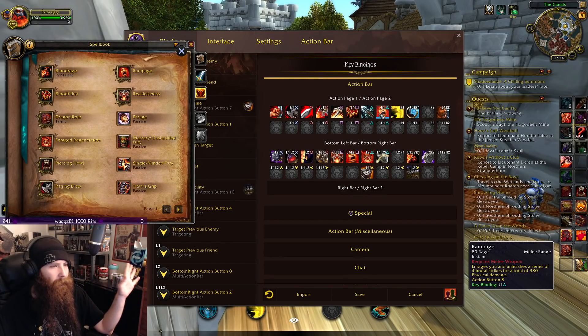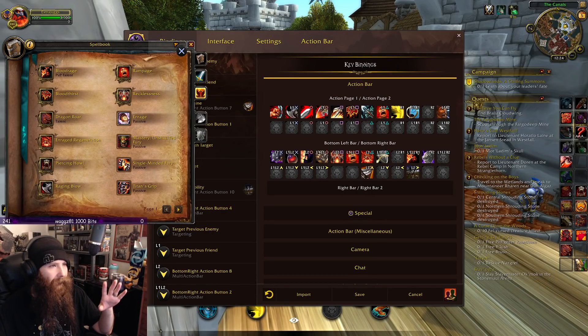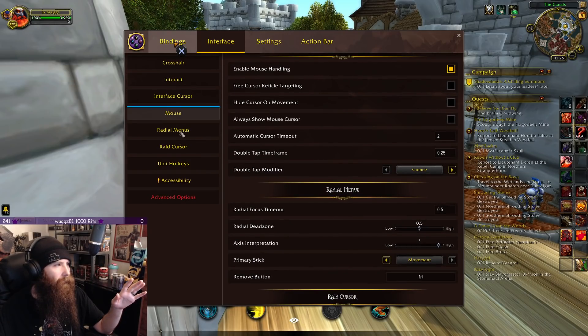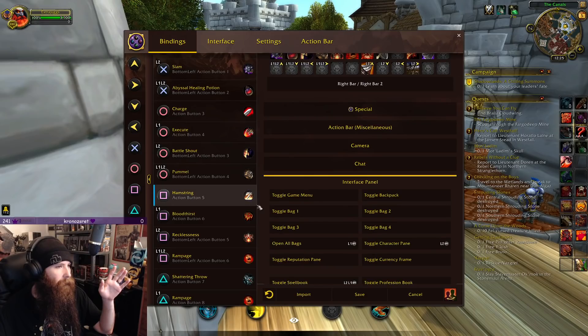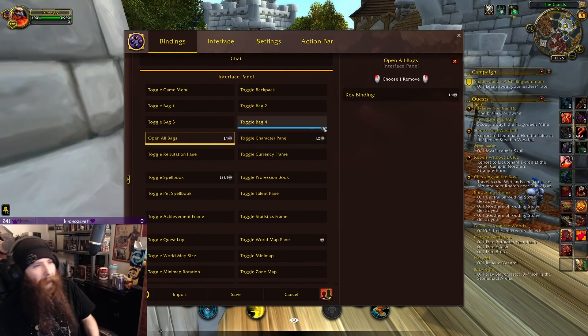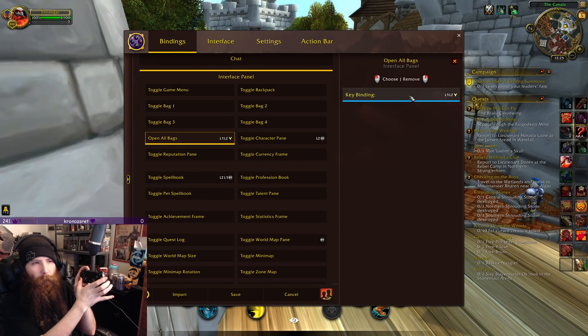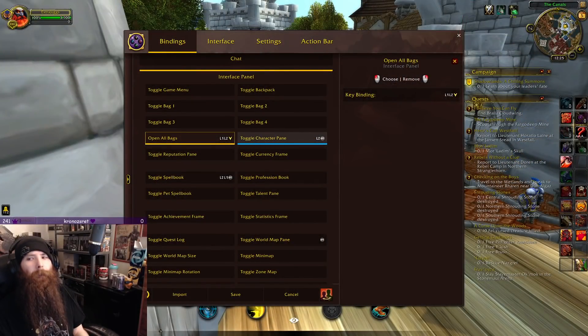This is completely different from another character I have — a different association. As you can see, I have a bunch of keys already bound here. If I'm specifically looking for something like Interface, I want to go ahead and find 'open all bags.' Here I can click that and assign the input I want. For this I specifically chose to do Left 1, Left 2, and then Down on my d-pad — hold these two buttons and push down, and that sets it for my bag.